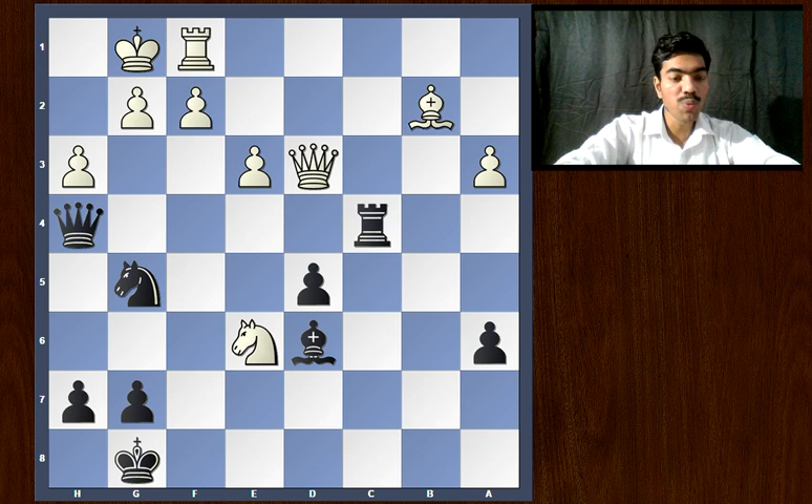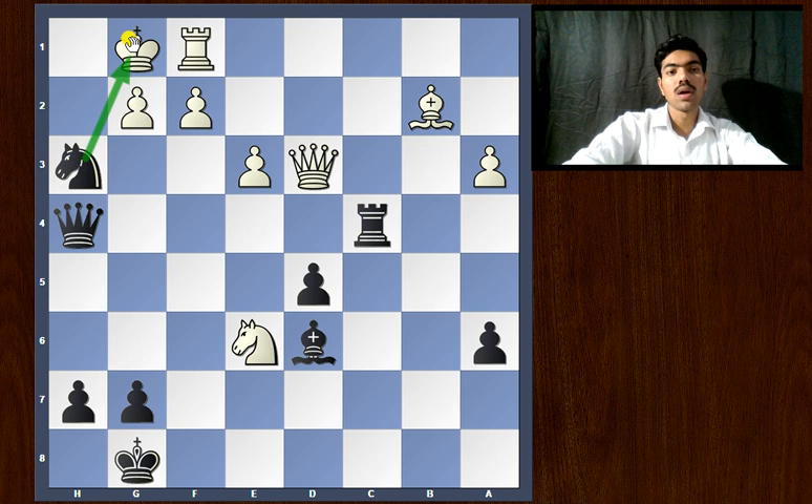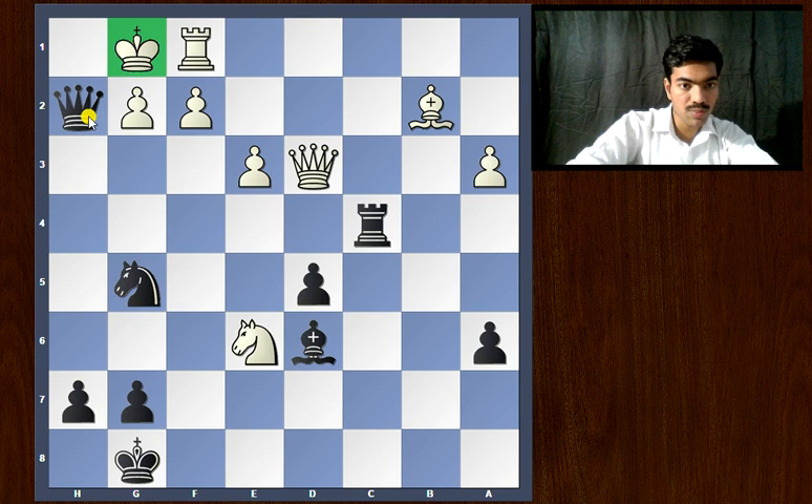Alright, I hope you correctly found the move. It's a stunning sacrifice — Knight takes h3. First things first, that's a check. What happens if the Knight is not captured? If the King steps to h1, then the Knight simply moves — that's a check from the Queen. The King has to move, and now Queen h2 would be checkmate, thanks to the Bishop over here that lends support to the Queen.